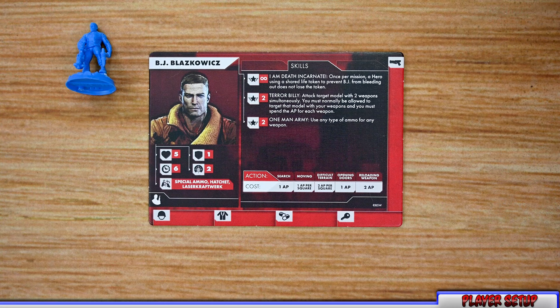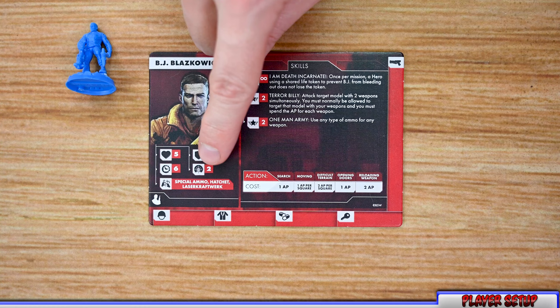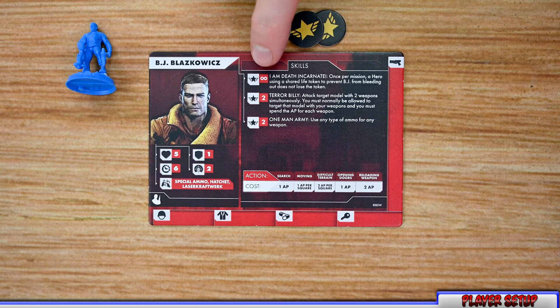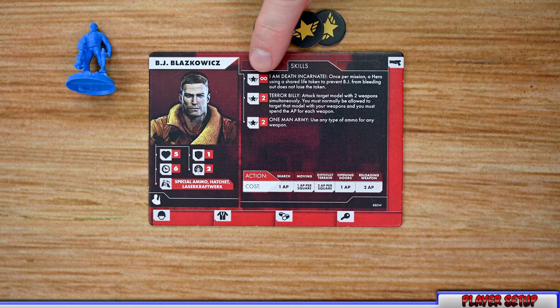Before hero setup, let's look at the hero dashboard. Each hero has their own dashboard listing their name and image, along with their stats: hit points, armor points, action points, and accuracy points. Each hero also lists the items they gain during setup, and has a number of skills. Throughout the game heroes gain glory tokens they can spend to activate those skills. Skills with the infinity symbol are always active; others may be once per mission — once used, you cannot use them again.